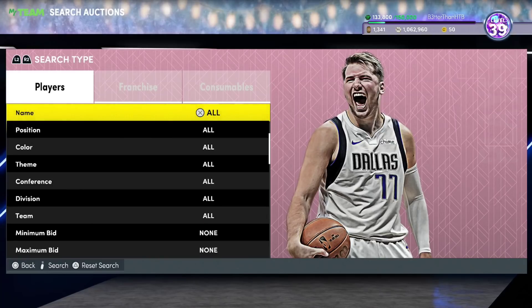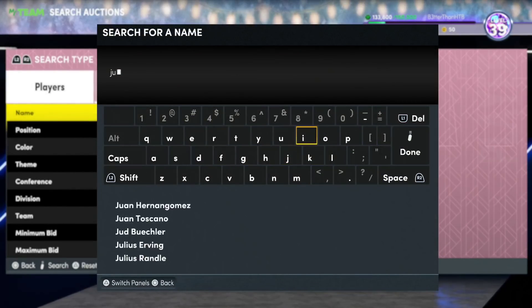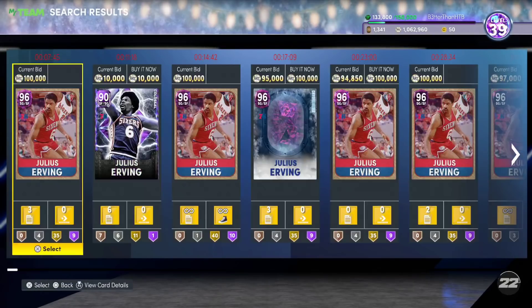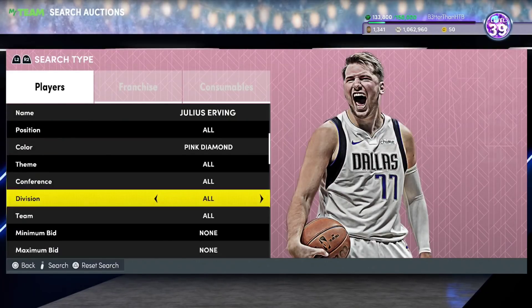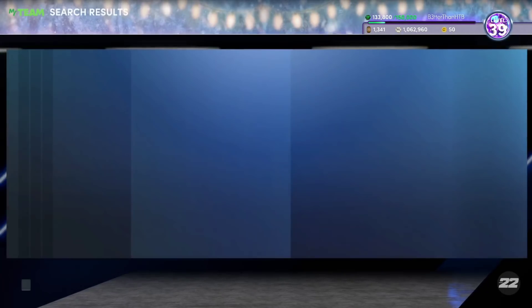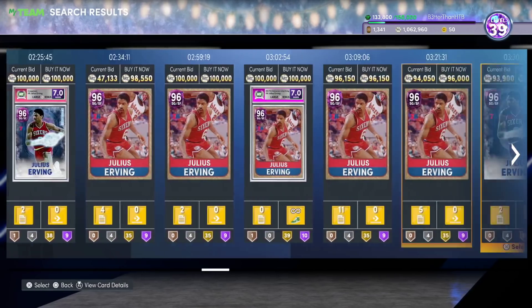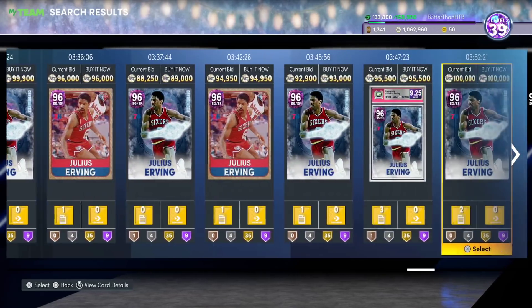We're going to look at that two guard wing position still — and now this is the offensive player. It's Julius Erving, Dr. J, Pink Diamond. Dr. J's Pink Diamond card has hovered in pricing — he was down at 70k at one stage, and now he's even higher. But Dr. J, you would think knowing Julius Erving and how he played in real life, he's going to be really fast, move really well, be athletic, dunk on people, and be a great defender.